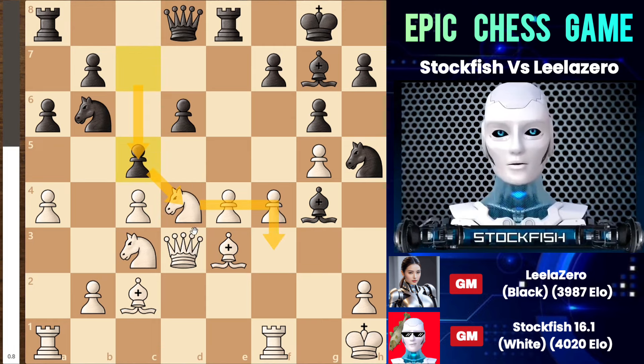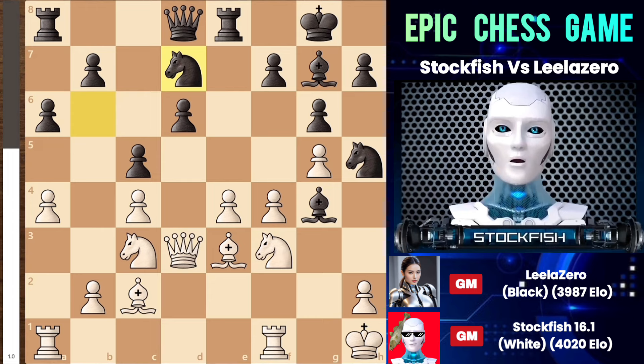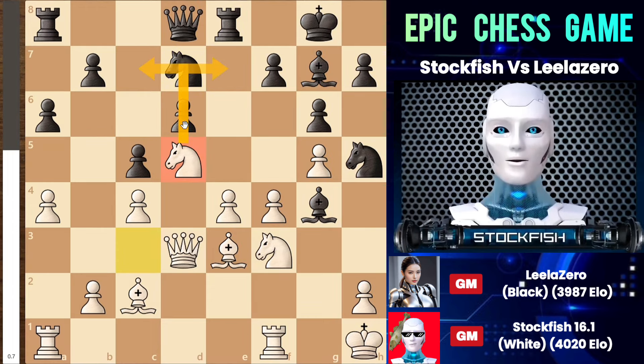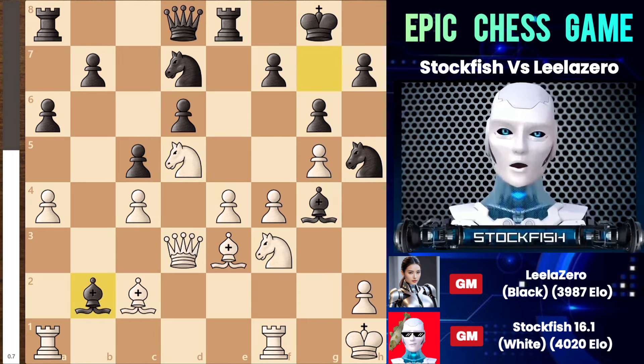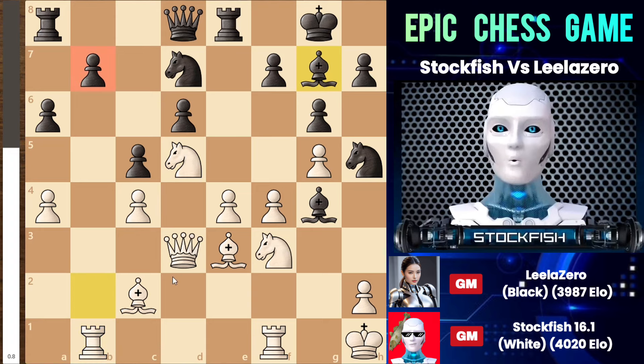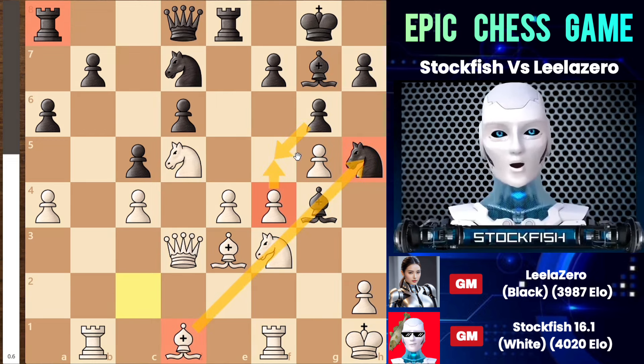Earlier, Leela had played bishop to g4 to control these light squares. After my knight retreated, Leela maneuvered her knight by playing knight to d7. When my knight reached d5, it controlled many central squares, showing the strength of this strategic maneuver. So Leela takes the free pawn on the b2 square. After my rook moves to b1, it becomes evident that I didn't capture the pawn on b7 because it would be followed by rook to b8, allowing black to capture my knight. When I push my pawn to f5, black can respond with knight to e5, attacking my queen and eliminating my attacking pieces. That's why I decided to play passively and moved my bishop to d1 to control the diagonal, also aiming to push the pawn to a5 to open up squares for an attack on the kingside.